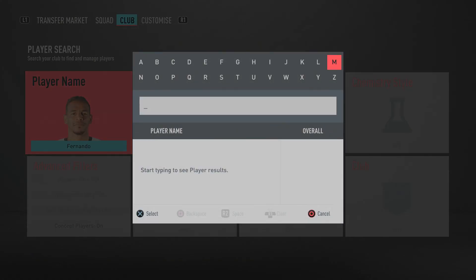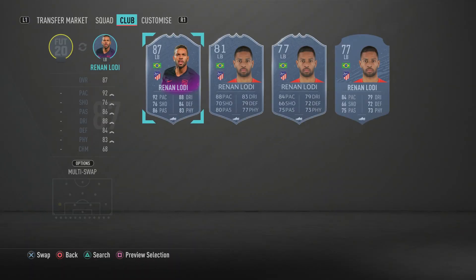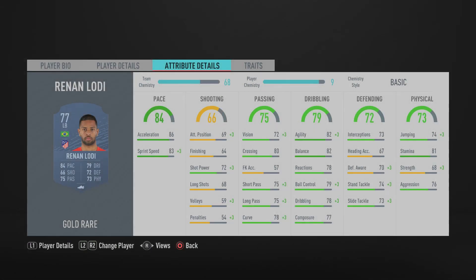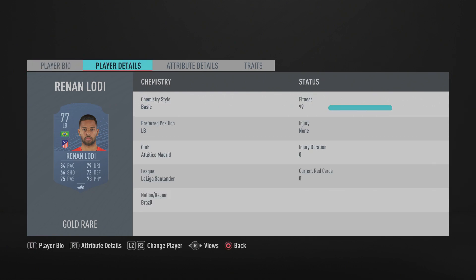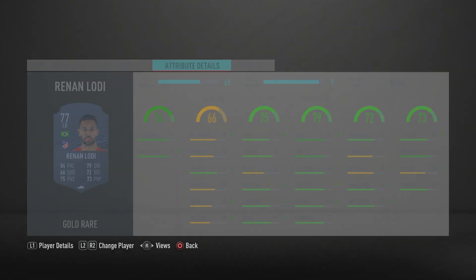Moving into the defensive lineup, at left back we have a very cheap but overpowered player — Wan-Lahai. He's sweaty, has pace, is good defensively, and his four-star skill moves make him a threat going forward with decent dribbling and agility. Defensively he has 74 standing tackle and 73 slide tackle, which feel higher in game. He's got 83 sprint speed and 86 acceleration — add a Catalyst or Shadow chemistry style to boost his pace further.